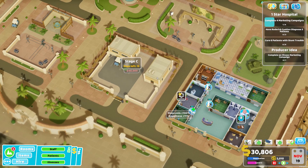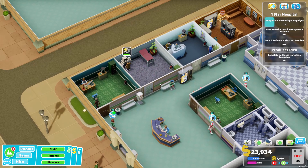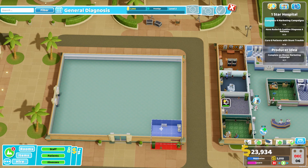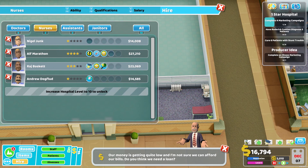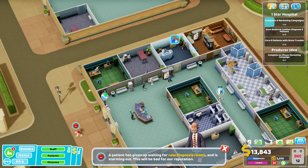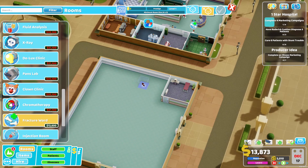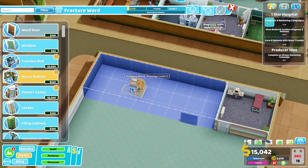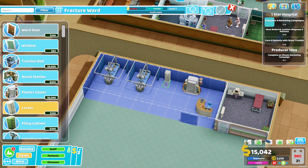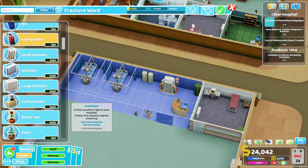We still need the fracture ward but I'll wait until this room is finished. These guys still need further diagnosis, so I'm going to copy this room first to make sure they get treatment, then get a nurse. New diagnosis rooms - I just built one and they're getting in. We need a fracture ward right there - I always build very big fracture wards with lockers, a filing cabinet, a weighing scale, extinguisher, a plant, and a coffee maker. Hire another nurse - a very good one.